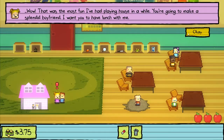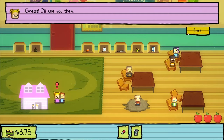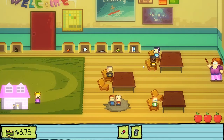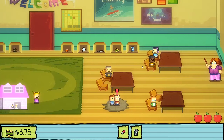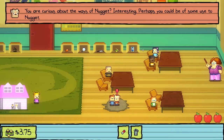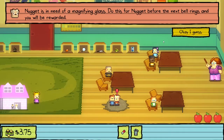As long as I don't actually have to become an alcohol addicted person later. Nugget doesn't wish to spend morning time with you - Nugget is very busy. What are you busy with? You are curious about the ways of Nugget. Perhaps you could be of some use to Nugget. Nugget is in need of a magnifying glass. Do this for Nugget before the next bell rings and you will be rewarded.